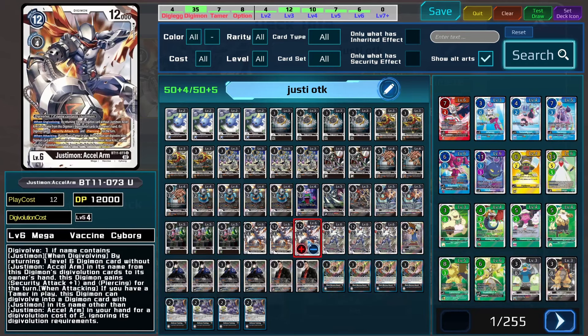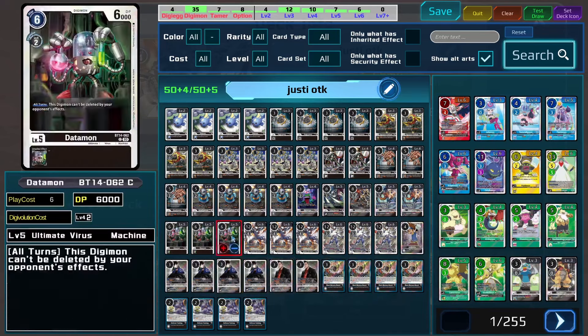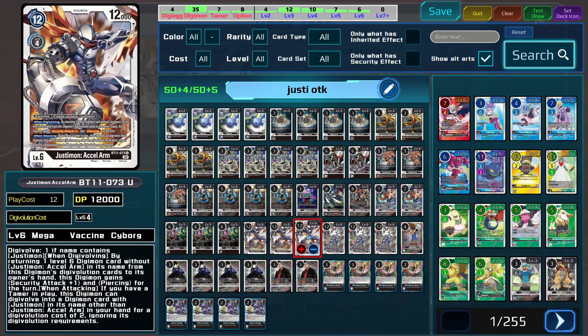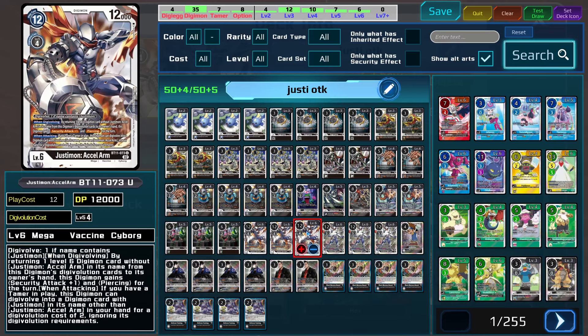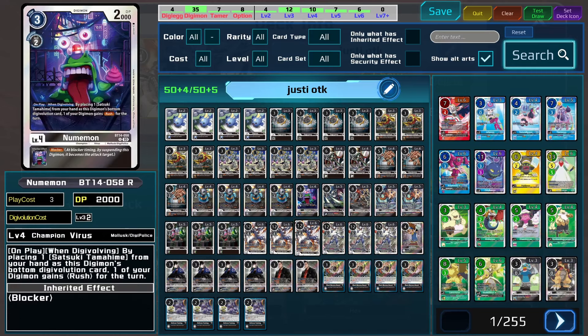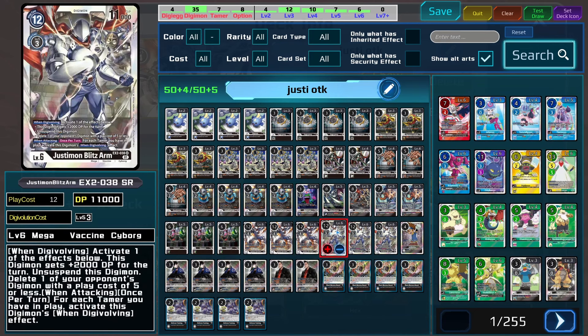Even when I built the deck to absolutely just find all its pieces, make sure there's a black tamer out and swing for five, the deck still feels really bad. It needs to find one level 6 Blitz Arm and one level 6 Excel Arm, and needing two level 6s on top of a stack is sometimes just too much to ask. Usually by the time you get to your Justimon combo to OTK, your opponent has already killed you.